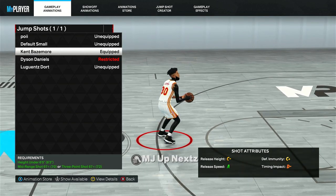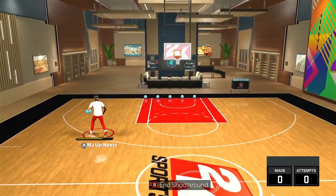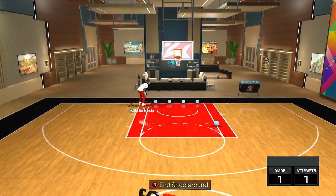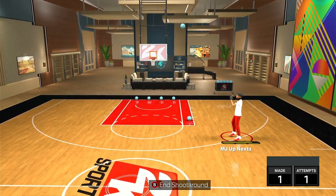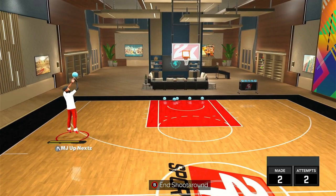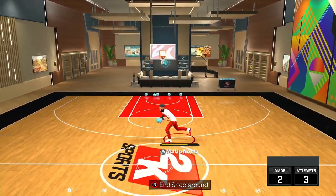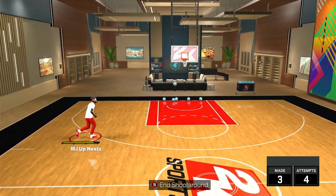This jump shot is basically good for any build, any build can really use this shit and it's chicken as hell. Throw that Kent Bazemore on. I'm finna go to the mod court and show y'all boys how to use this jump shot and how to time it perfectly. All you wanna do to time this jump shot is just wait till it gets to the top of your head, then release. That's really the easiest I can tell y'all. It's really chicken once you learn how to use it. It gets chicken as fuck and it gets easier and easier every time.